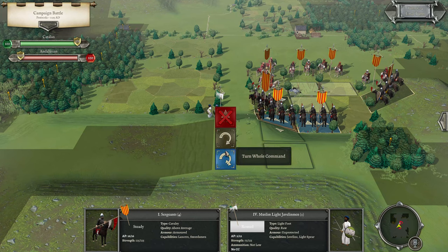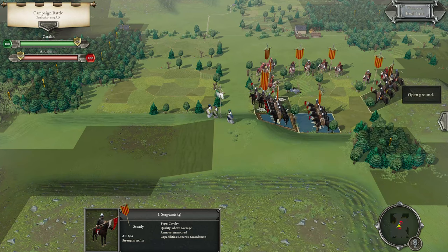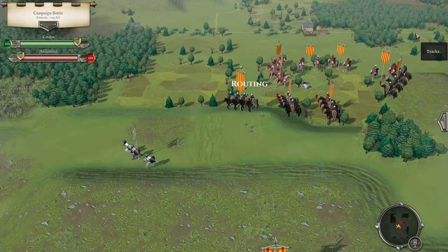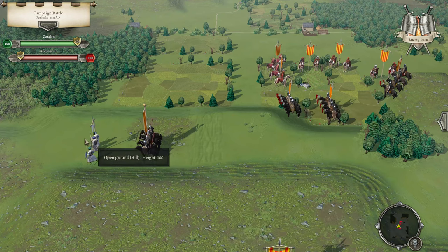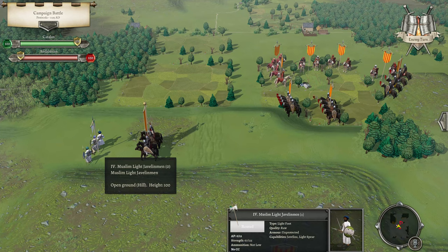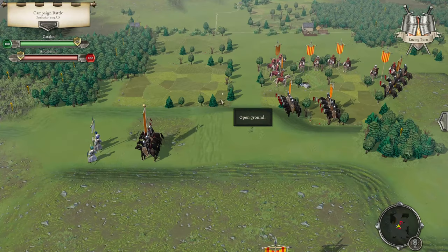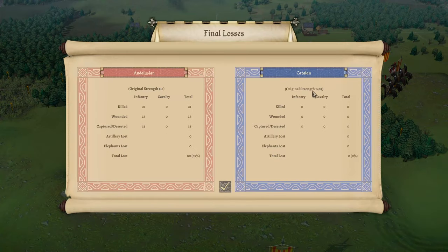Not really what I wanted to do — wow. Let's go ahead and turn, face. I think that's going to be it. That's six more. What do I end up with? 57. It was really a fair fight — but then again, fair fights are for suckers, I read that somewhere. That's a glorious victory. Yes! They had 115, we had 400. We lost nobody. They lost 80, which is 69%.